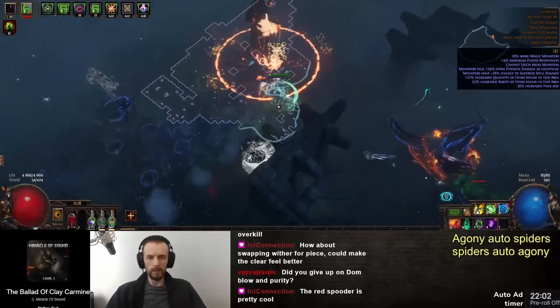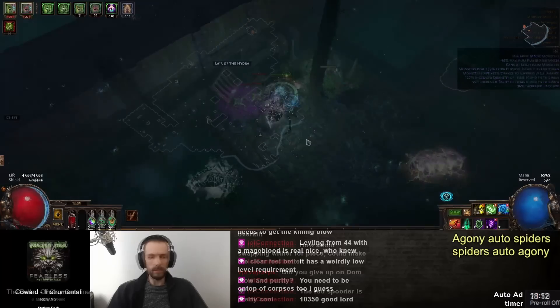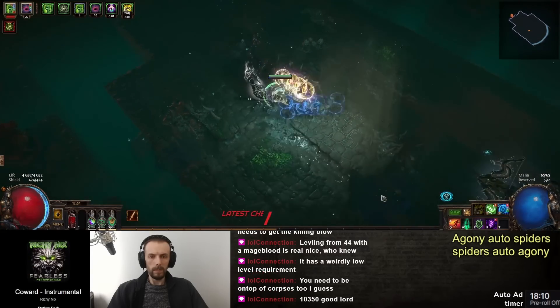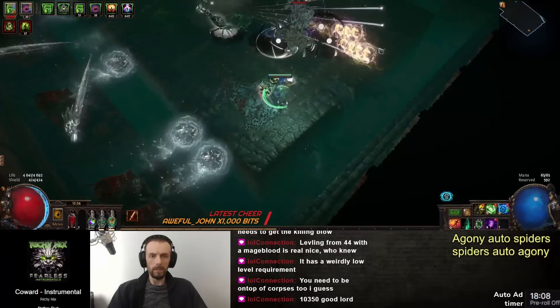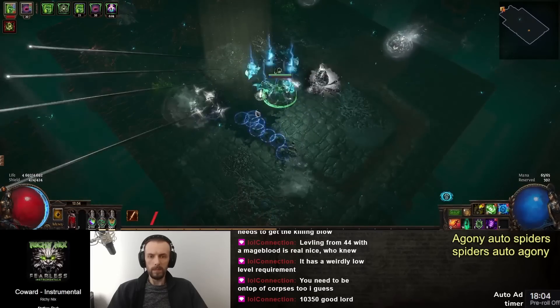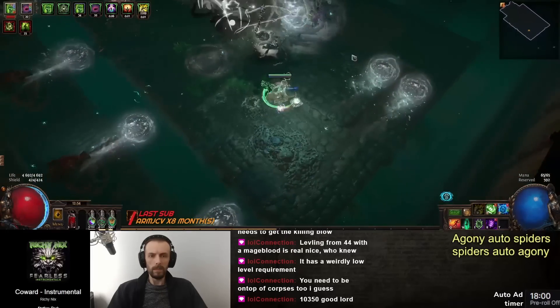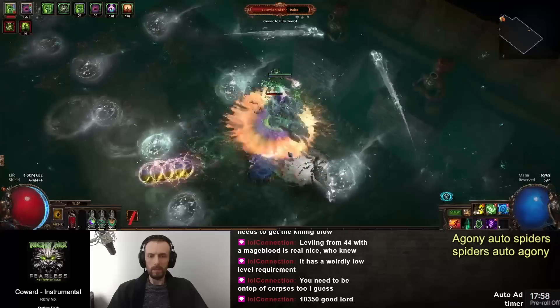I wouldn't do any uber bosses, but I was able to kill Sirius quite easily — normal Sirius — and farm tier 16 gardens and conquerors. It was just fine, but it's a bit clunky. You still need to carry Writhing Jar, still need to create corpses, and it's a bit finicky, but overall it's pretty nice.